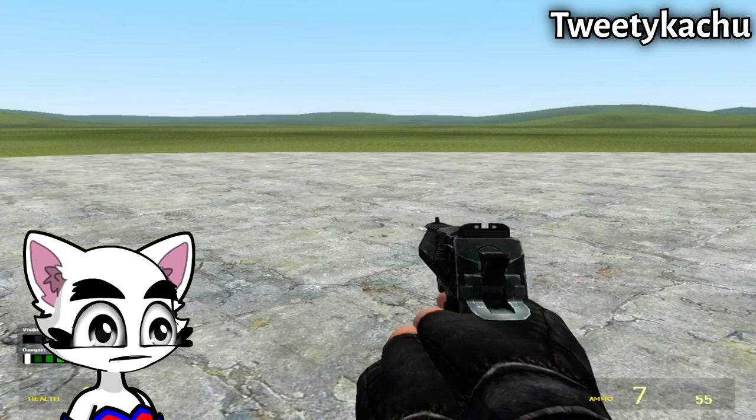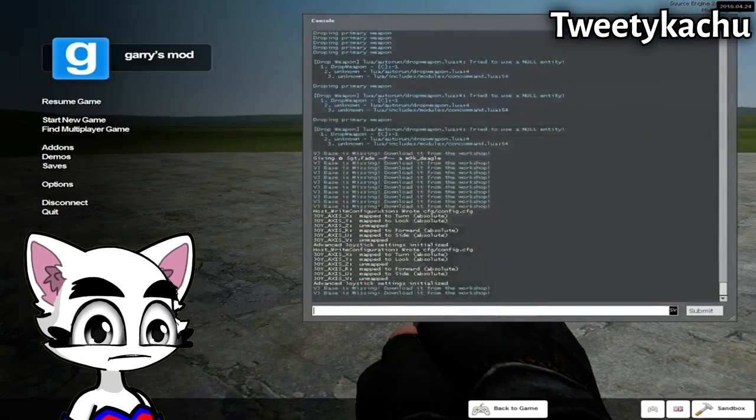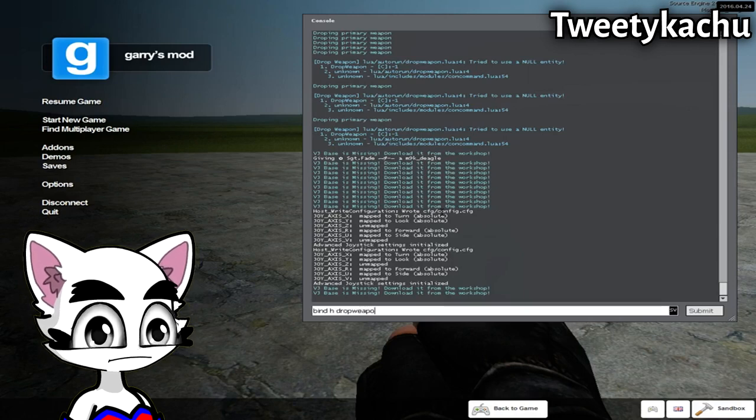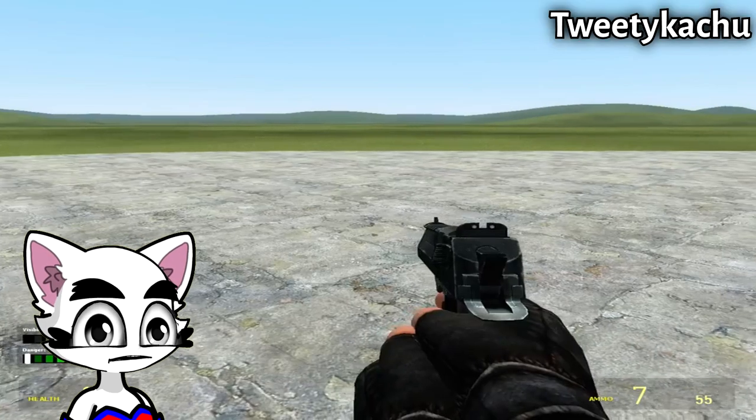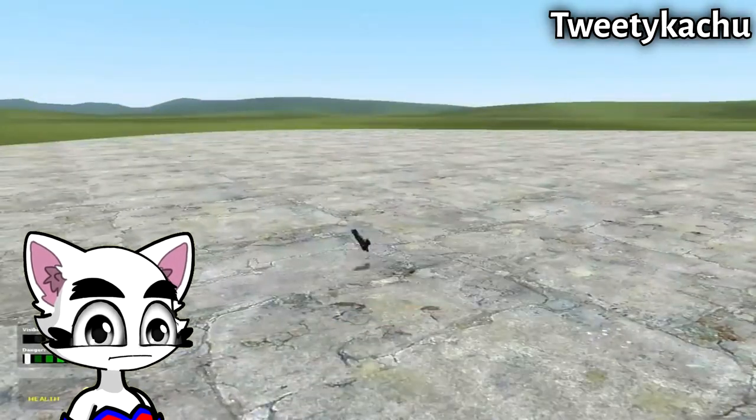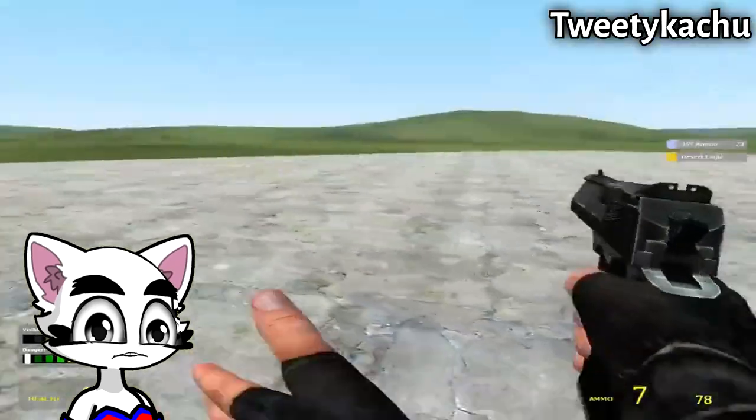So then press the key you have been toggling for the console to open it up. Then you want to write 'bind' and any key you want, then write 'weapon'. Submit it, then press your key, and there you go — you're done.